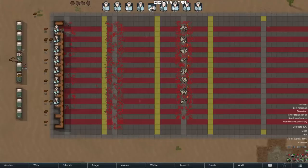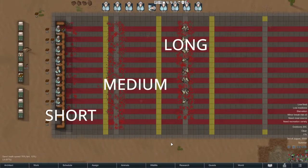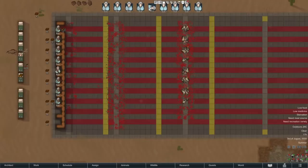To test this, we are using our test range with a whole host of pawns with 10 in shooting, no specific skills anywhere else, nothing that modifies our shooting. We are testing them in a shooting range over three distances: a short, a medium, and a long range, against two types of targets. We've got our unarmored targets — in this case, muffalo — and armored targets, scythers. We're measuring the time to kill for each of these items for both our charged rifles and our charged lance weapons.